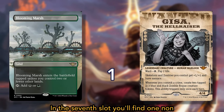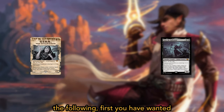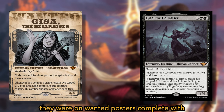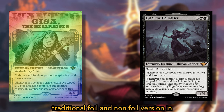In the seventh slot, you'll find 1 non-foil booster fun or extended art rare or mythic rare. Booster fun cards can include any of the following. First, you have Wanted Posters: 13 cards featuring characters from the set, as if they were wanted posters, complete with thematic western-style fonts and design elements. These showcase cards are available in both traditional foil and non-foil versions.